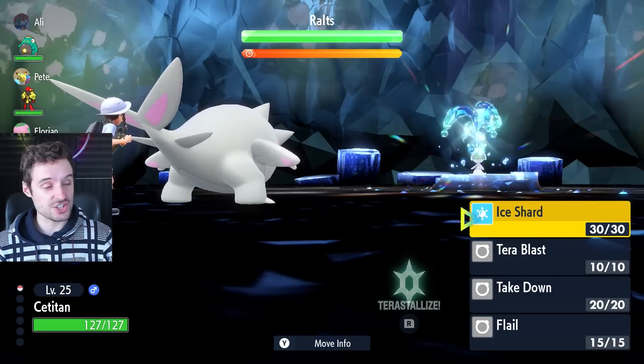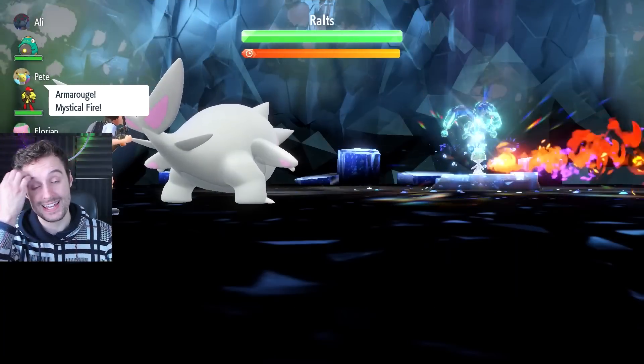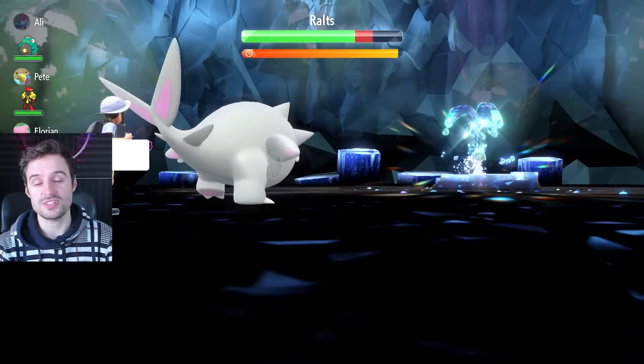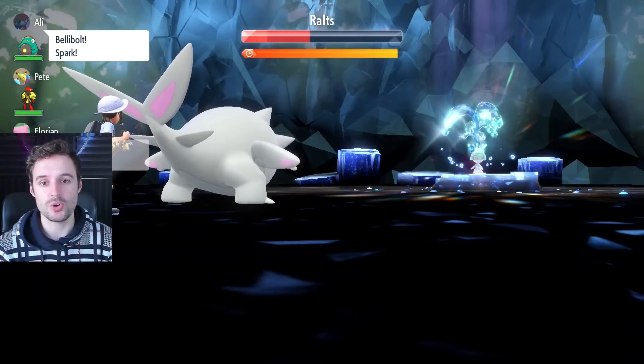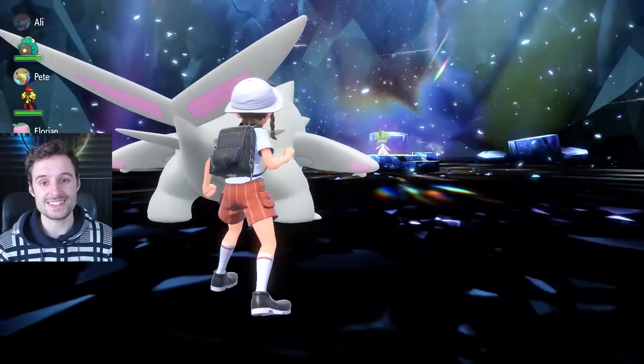The game's shiny rates are actually told to you in class if you attend your school classes in the game, and it is one in 4,000 — the same as always. It's also one in 4,000 for eggs unless you're using Masuda method, which is in the game.